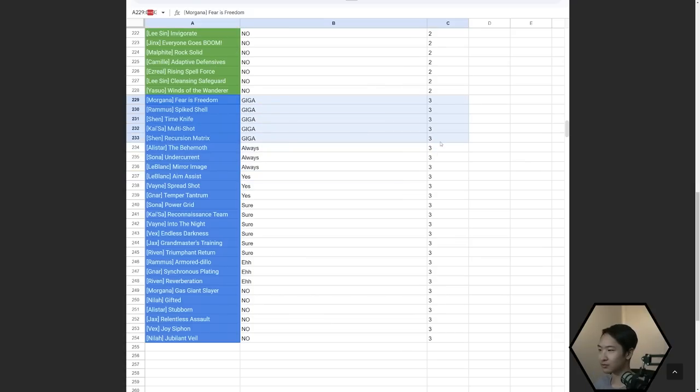The three-cost augments at the top — Fear is Freedom, Spike Shell, Time Knife, Multishot, and Recursion Matrix — are all really, really good. Time Knife is a bit weird to play around; you want to use it to win streak early and then play Shen later. Shen augments are just really good in stage two in general since he's a solid unit early on. With Time Knife you want to go for the six defender build.